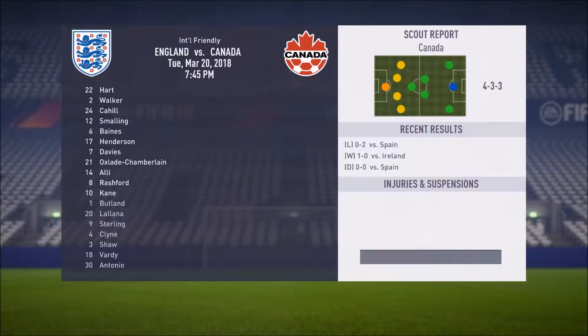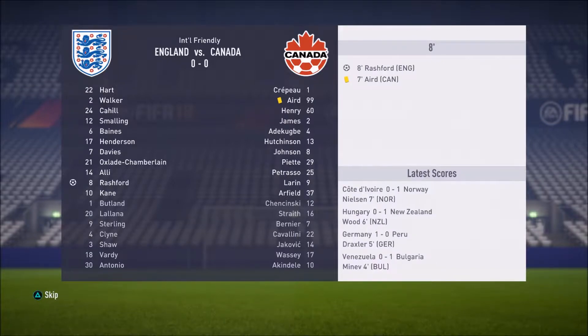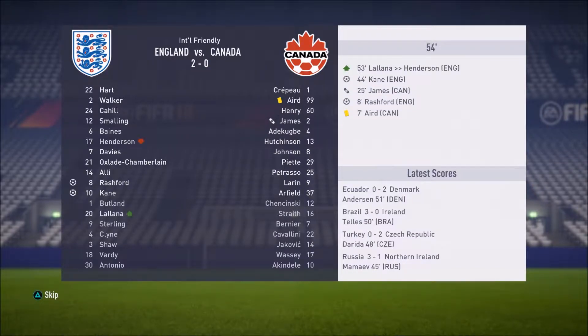What's up guys and welcome back to another episode of the Crystal Palace Career Mode. Right now we start off the episode managing England — we're just going to sim the international friendlies. We sim against Canada and you can see our lineup, pretty typical England lineup. Tom Davies does get his first cap for England though, the Crystal Palace formerly-of-Everton guy getting in there, getting in the lineup, getting some experience. That's really nice.